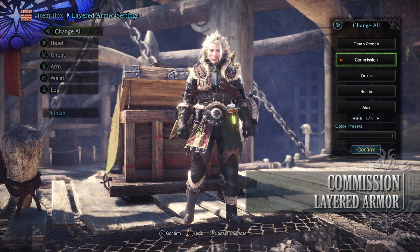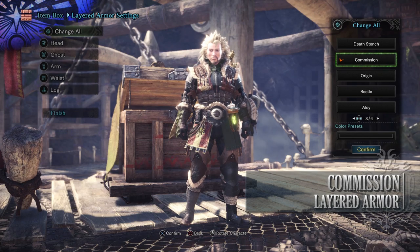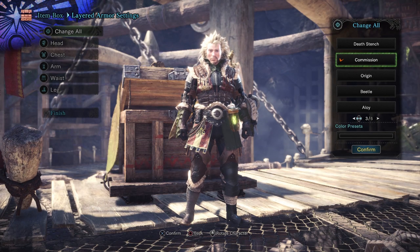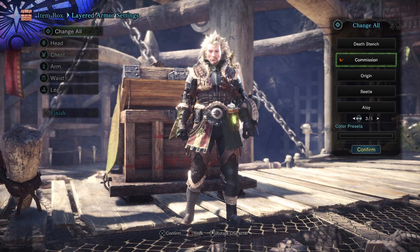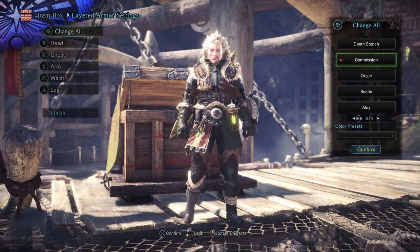Next is the Commission Layered Armor, one of my personal favorites at least for male hunters. To craft this you need to complete the delivery known as Commanding the Commish and it requires Research Points, Xeno'jiiva Tickets found from Arch-Tempered Xeno'jiiva and Research Commission Tickets. Research Commission Tickets are a little bit tricky to get — you can only get them from two certain optional quests: one being The Sapphire Star's Guidance and the other being White Winds of the New World.